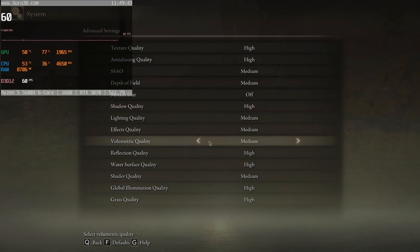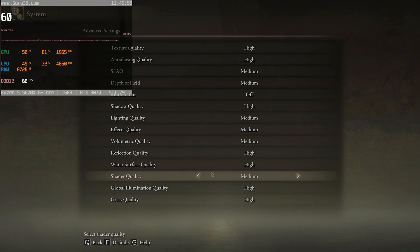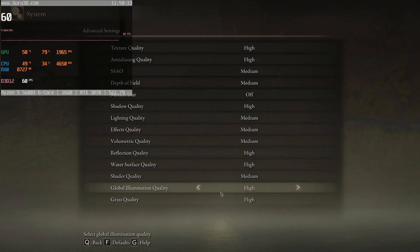Lighting quality is at medium, effects quality is at medium, volumetric quality I'd recommend leaving at medium no matter what system you have — it's not worth going higher. Reflection quality is at high, water surface quality is at high, shader quality is at medium, global illumination is at high, and grass quality is at high. Leave grass quality at high because anything lower starts to look bad.